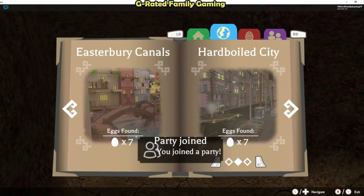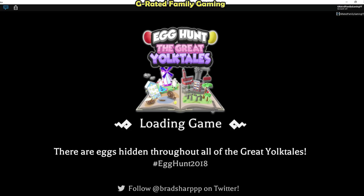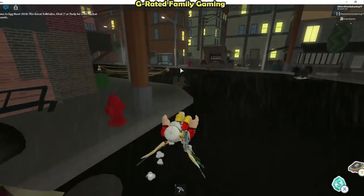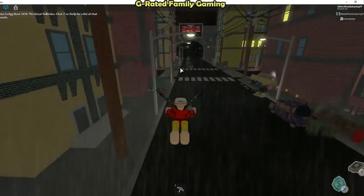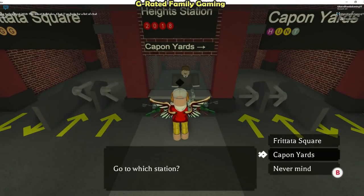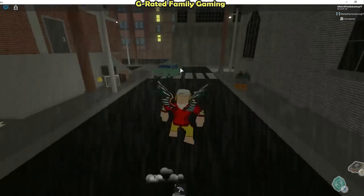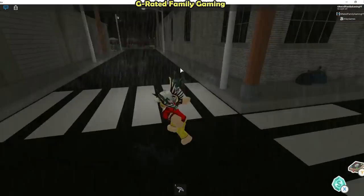Now that you've got all 11 puzzle pieces, go back to Hard Boiled City and go over to the arcade. Talk to that guy we talked to originally and give him the 11 pieces. He is going to open up a portal giving us access to the amazing new level known as Fractured Spaces.